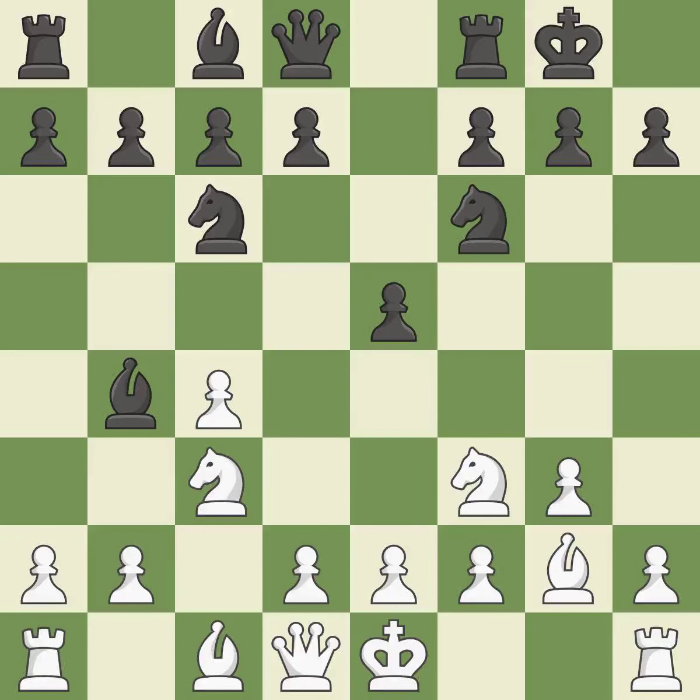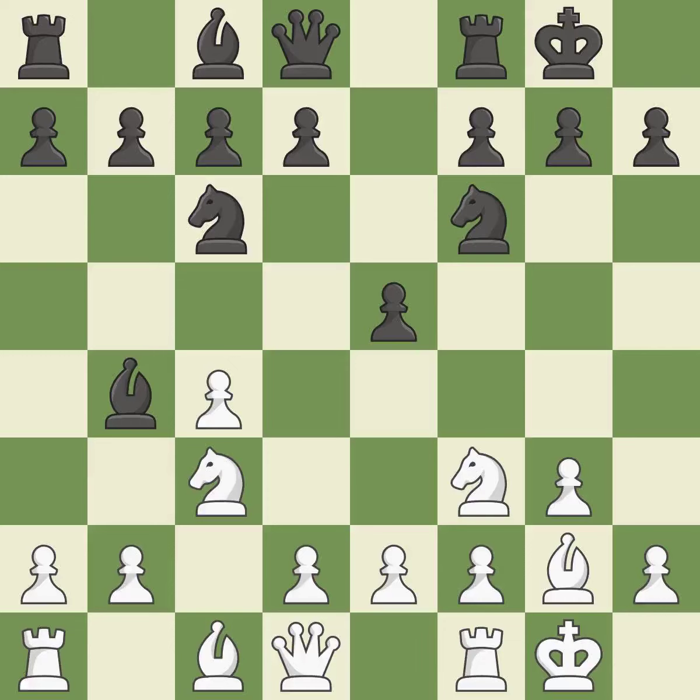Castling gets the king to a safer square, out of the center of the board, while also developing a rook. Castling kingside tends to be safer because the king is further from the center. Castling develops a rook while also moving the king to safety. Castling to the same side of the board as the opponent tends to lead to less sharp positions as compared with opposite side castling.